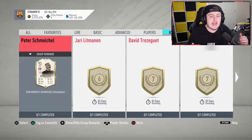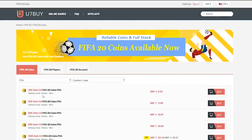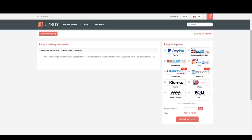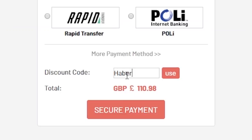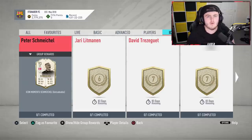Welcome back. EA just dropped Icon Swaps 3. For cheap, fast, and reliable FIFA 20 Ultimate Team coins, check out u7buy.com and use code HABER to get 5% off all your orders. Before we get into it, let me know in the comments who you're going for in your icon swaps, and leave a like if you enjoy. Subscribe to the channel if you're new.